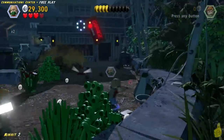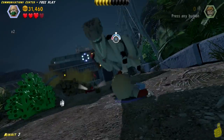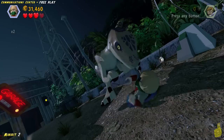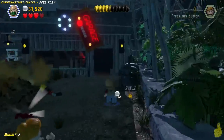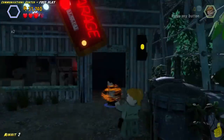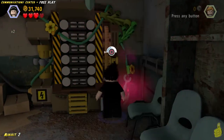Now we're going to build up three dino crossing signs — this is going to be minikit number two. This is actually a fairly lengthy process. Basically, we have to get through the garage, come out the garage, attempt to use the pump, then get attacked. It's a long process, but really simple.